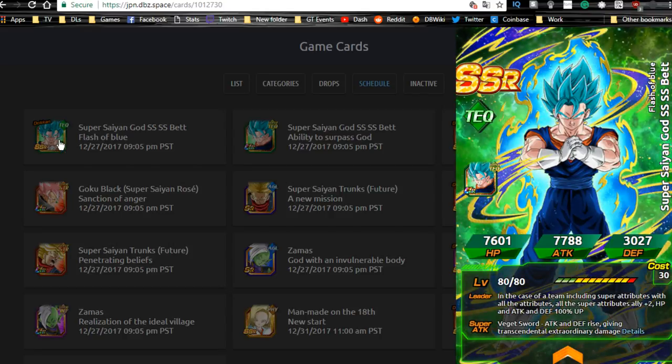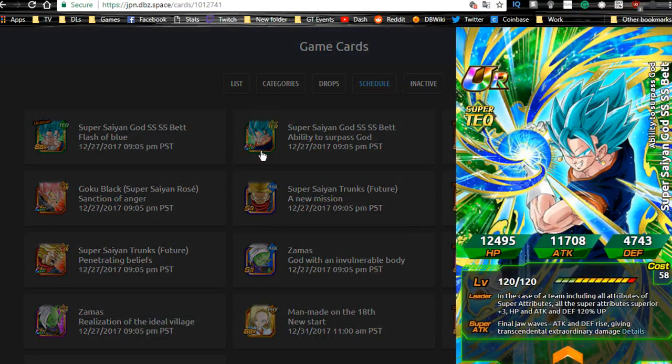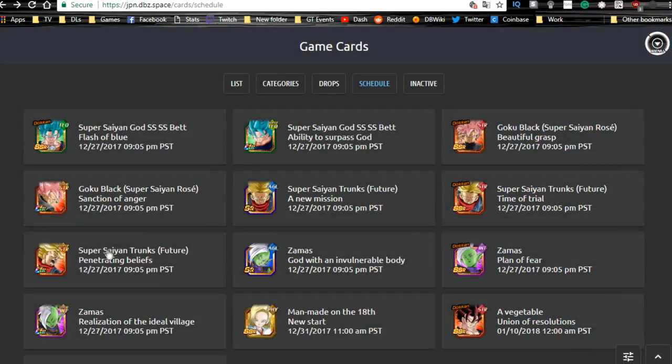His link skills are Super Saiyan, Kamehameha, Warrior Gods, Over in a Flash, Power Bestowed by God, Fierce Battle, and Fused Fighter. He does not have Prepared for Battle, which limits him a bit, but he's still a very strong unit. The card art is phenomenal — he looks ready to pummel someone.